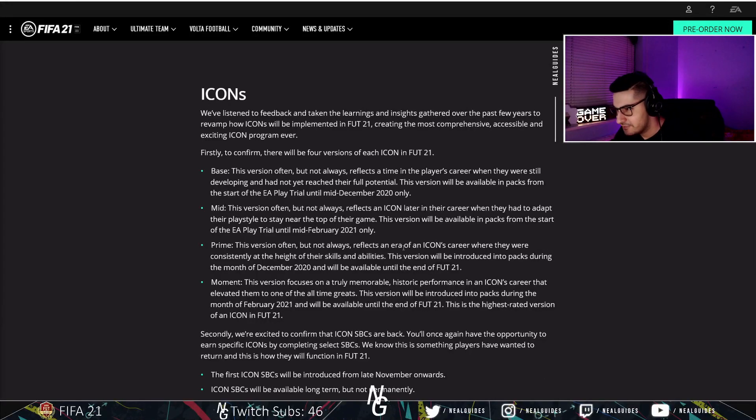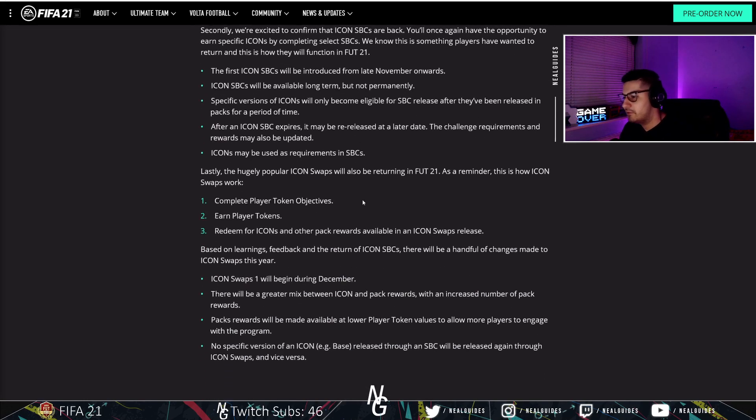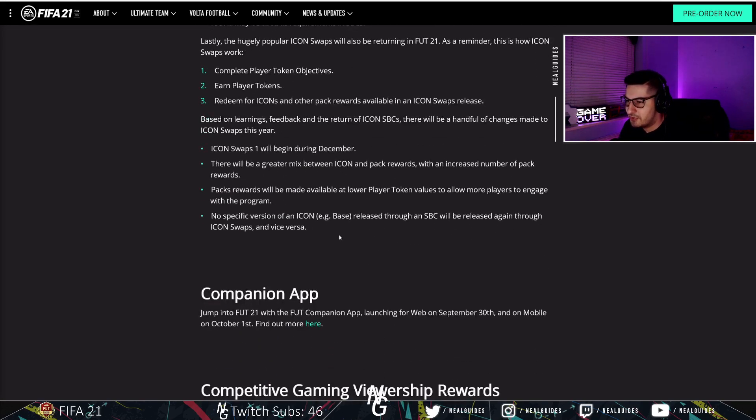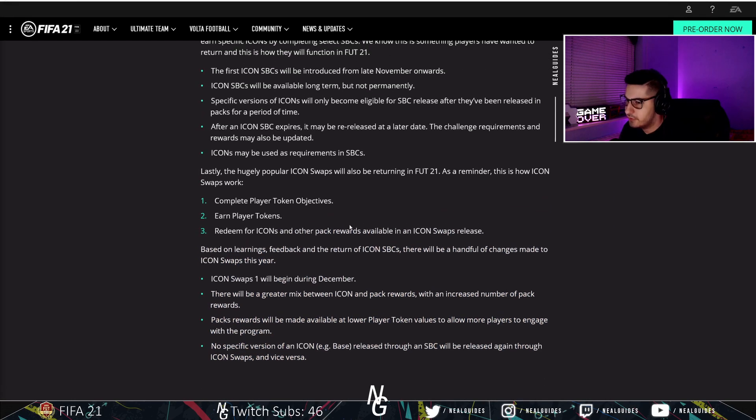Good evening, welcome back to another video. Late video, but good news that Icon SPCs are now back in FIFA 21, something that we've been waiting for. They've also managed to put Icon SPCs and Icon Swaps together, which I think was the idea I proposed six months ago. I doubt they listened to my idea at all, but they've implemented it. Very, very good idea.